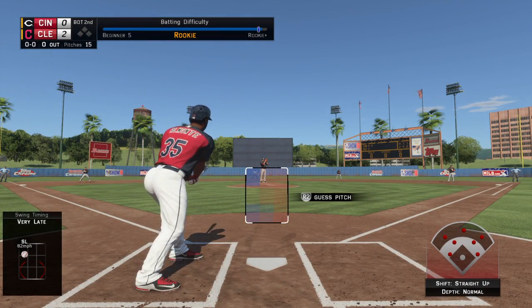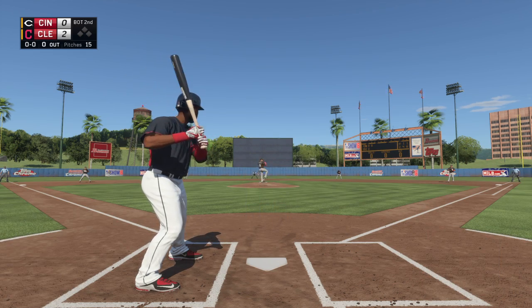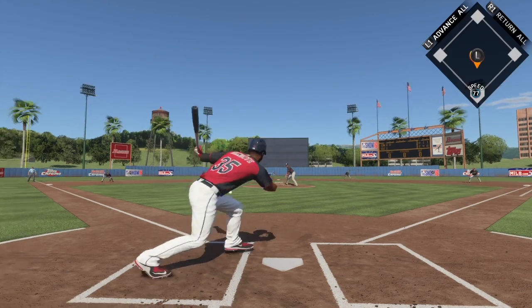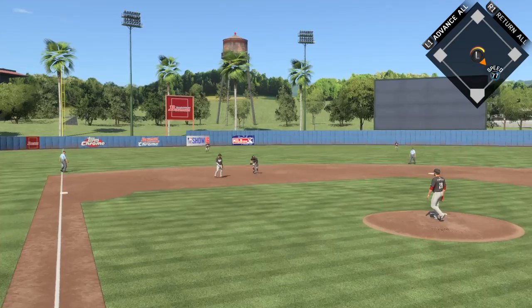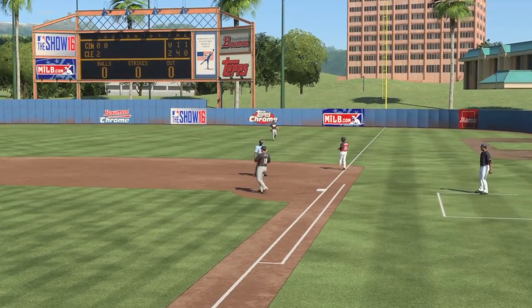Abraham Almonte strides into the box now to lead off the home half of the second inning. They jumped out to that early lead, so now it's all about just adding on. Played on the backhand, throw to first — he's in time for the first out.